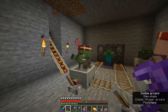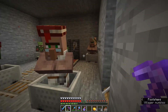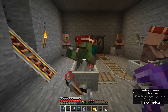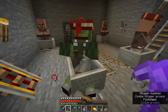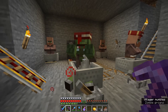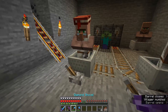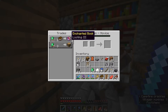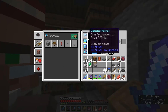Check that out — we have a looting three sword now for only one emerald, that is a pretty good deal. There we go, got that guy — he doesn't have a profession yet but now he is a converted villager, which means his trades will be super cheap. There we go, that one too. And hopefully we'll get this guy soon — this is our mending villager. There we go, he's all finished. Check it out — we have mending books for one emerald. That is incredible.